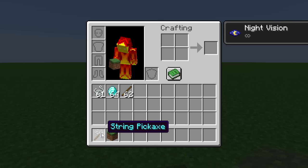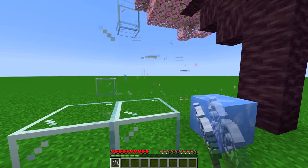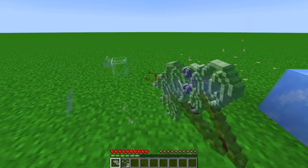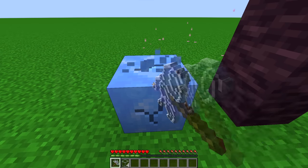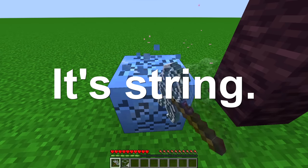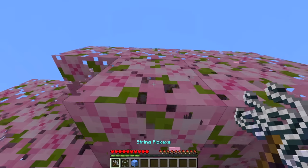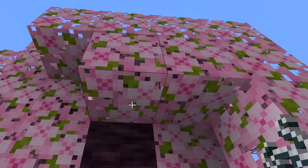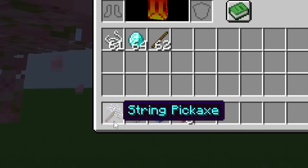Therefore, no longer will you suffer by accidentally breaking glass. You can now obtain it with the string pickaxe. Blue ice. Amazing. Want the new cherry leaves because they are very beautiful? Grab them with the almighty string pickaxe.